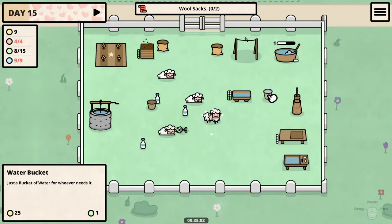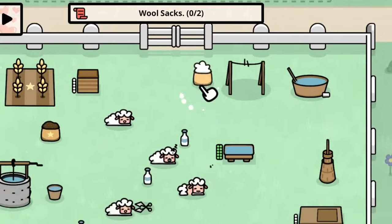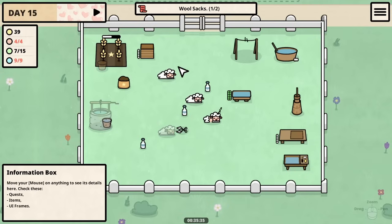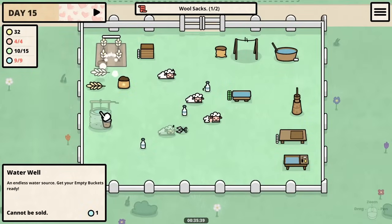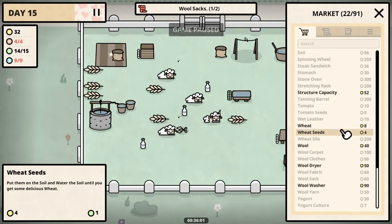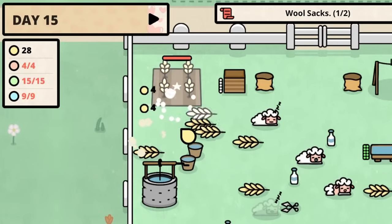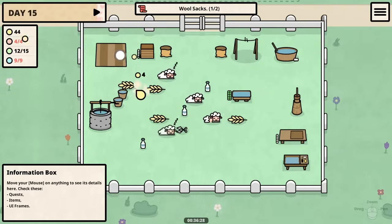Thankfully right now that's very manageable. Now we need to take this clean wool and put it in a sack, which actually makes it worth more — neat! But as I was afraid of, we lost the sack, so that'll be another thing of money. But I would say right now our operations are running very smoothly.